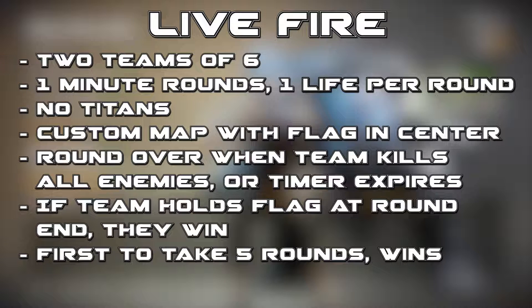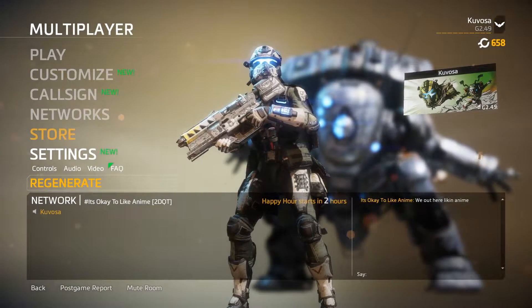You get one minute rounds with one life per round. There are no Titans. There's a whole bunch of custom maps for this mode, and inside each of these maps there's a flag in the center. The round is over when a team loses all its players or when the timer expires, and if a team is holding the flag when the timer expires, they win. So the idea is to kill all the enemies, or be holding the flag when the round ends.